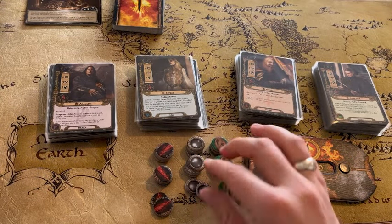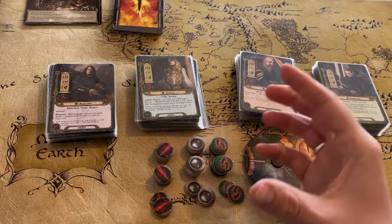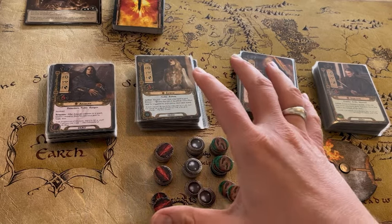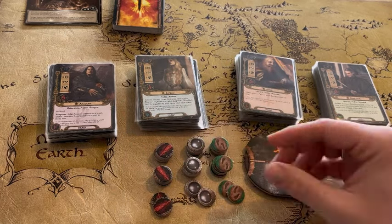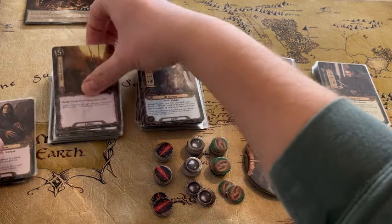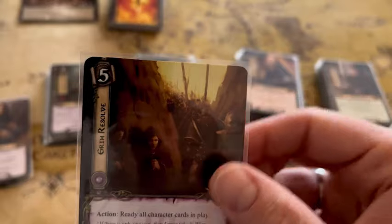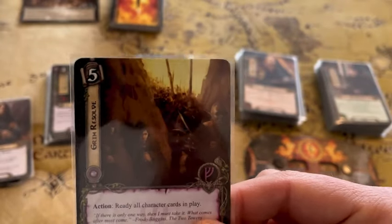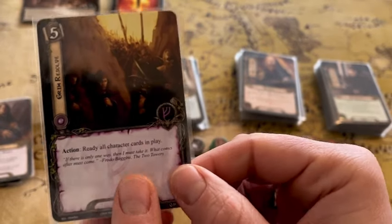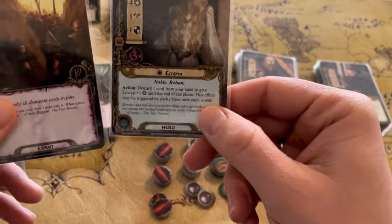These tokens are going to be used throughout the game. They represent the resources your heroes have — each turn they're going to gain a resource, and through card and hero effects you can gain additional resources in certain scenarios. Every card that you have the option to play is going to have a cost, usually between zero and five in this corner, and that means you need that many resources of that sphere. So if this is your first game, we'll show you how that works.